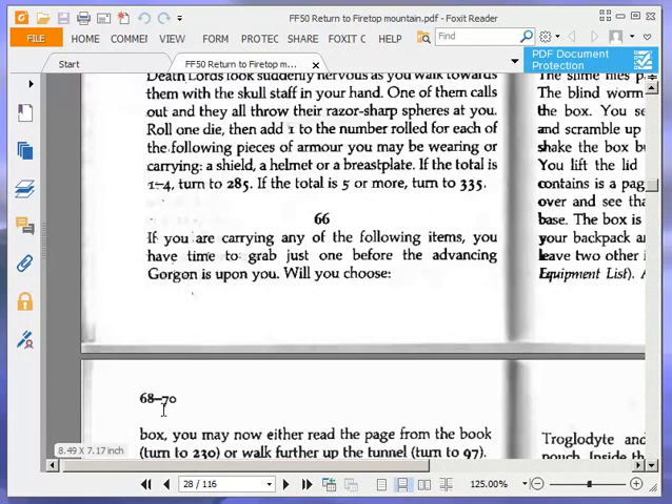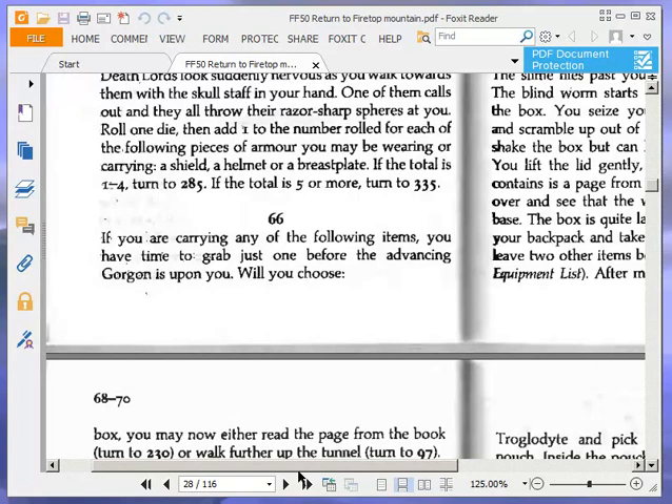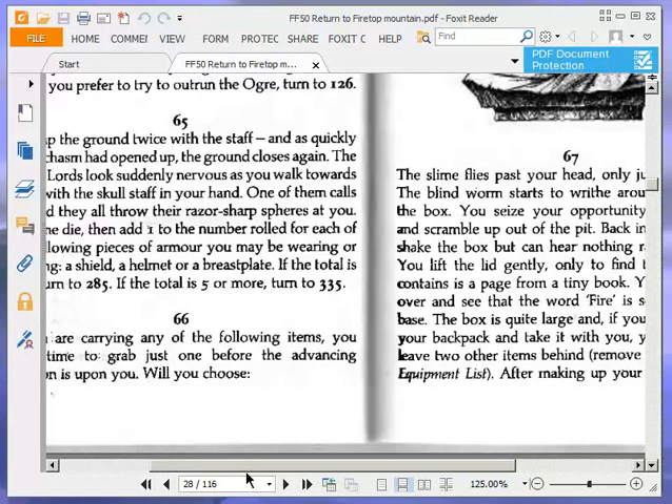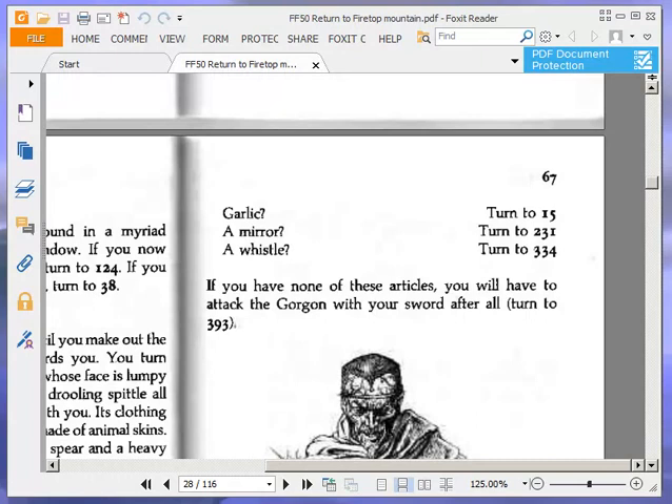If you are carrying any of the following items, you have time to grab just one before the advancing Gorgon is upon you. Will you choose garlic, turn to 15; a mirror, turn to 231; or a whistle, turn to 334? I think 'Gorgon' shouldn't be capitalised there because it's a common noun, not a name. Anyway, will you choose garlic, turn to 15; a mirror, turn to 231; or a whistle, turn to 334? If you have none of these, you will have to attack the Gorgon with your sword after all, turn to 393. We're going to use a mirror — that's the obvious thing to do. 231.